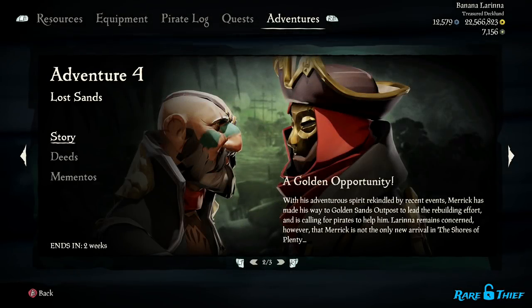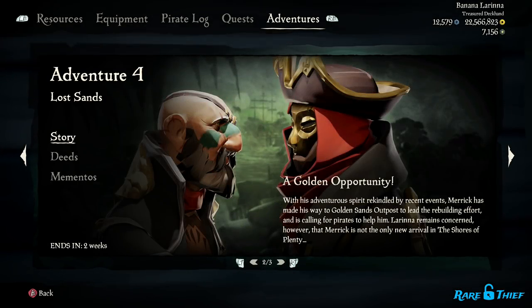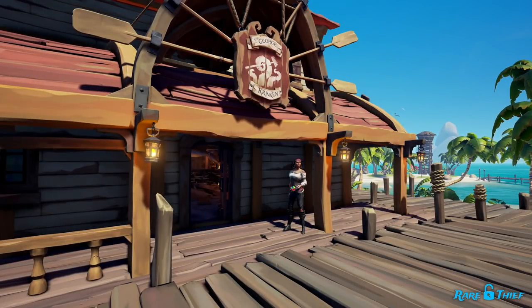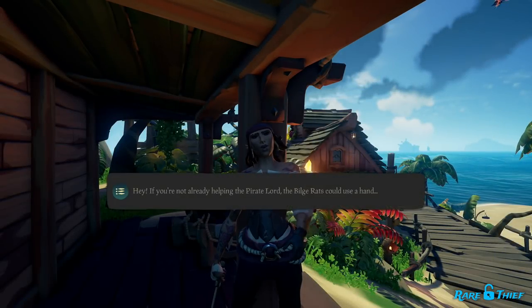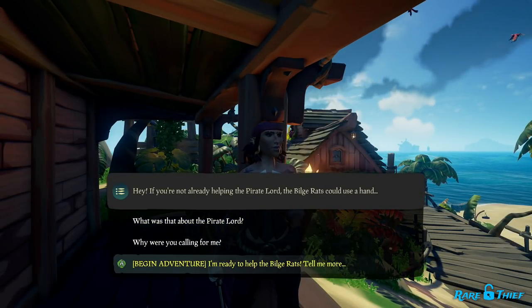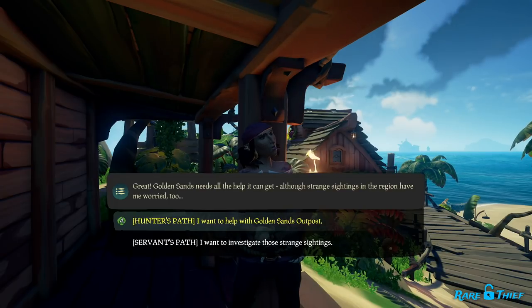So now you know how the adventure works and what we need to do to earn our rewards. Let's dive into the step-by-step guide. To start the Lost Sands adventure, you'll need to speak with Lorena at any active outpost across the Sea of Thieves. You can find her just outside the tavern. Once you've found Lorena, speak with her and you'll see several different dialogue options you can select. Choose the last option: Begin Adventure.